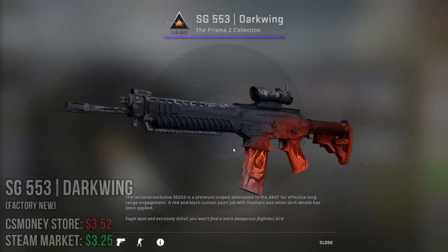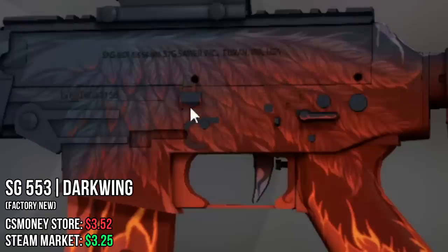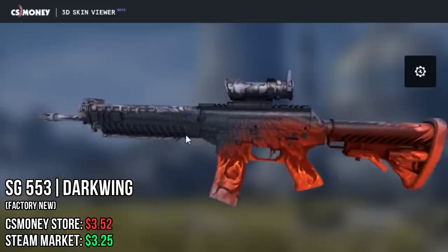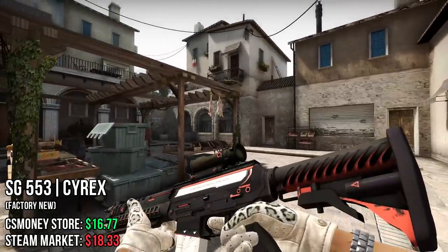Next up, the SG553. I chose the Darkwing — the Fiery Wings — and how the light just reflects on these wings, I really really like this one. And the final SG is the Cyrex: a very basic skin, but for the price point I think it's very clean.